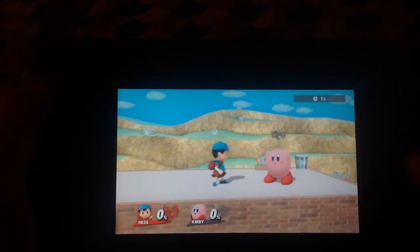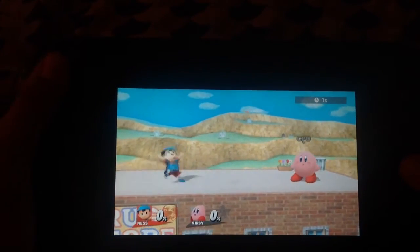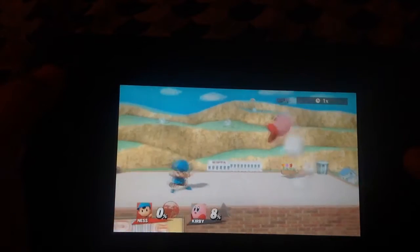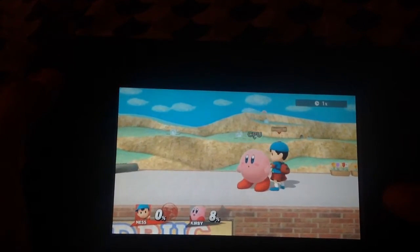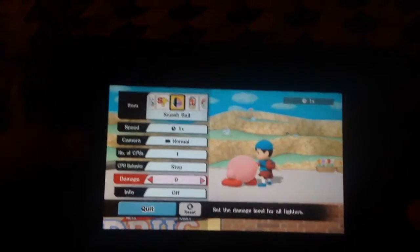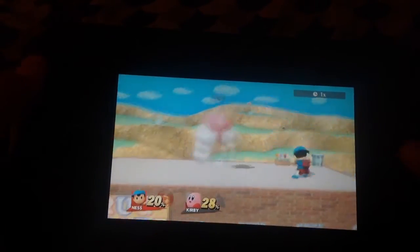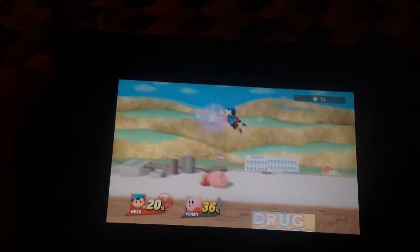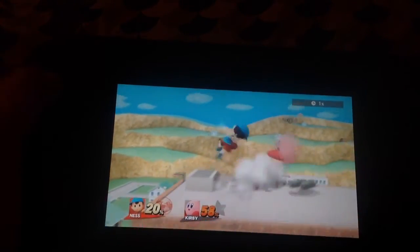So those are all the combos I know with Ness. You can also use his PK Thunder — whoops, I missed it, that was a fail. You can use PK Thunder and then follow up with an up smash. Let's put Kirby up to a high percent — I chose random, I have no hate against Kirby, just saying. You can follow up if you can get there fast enough.